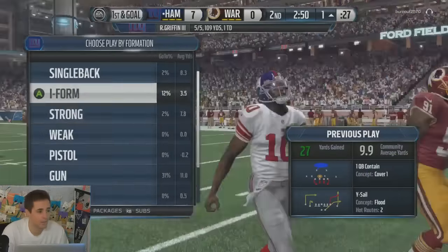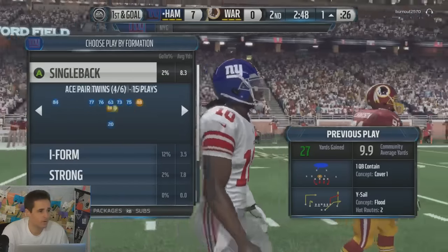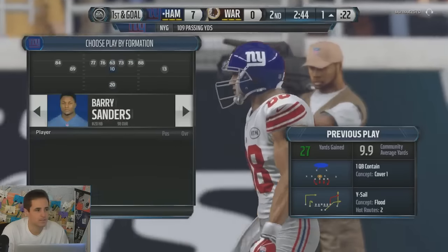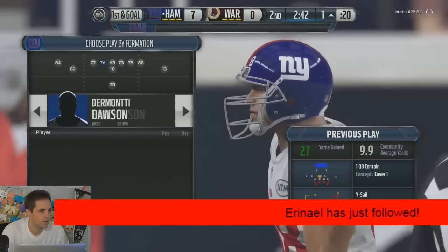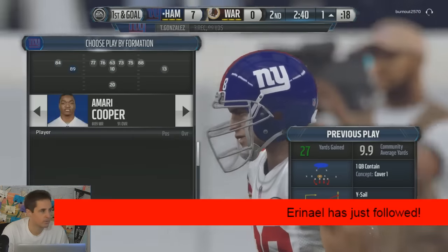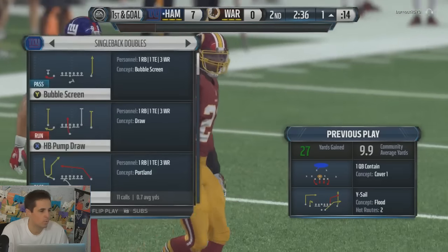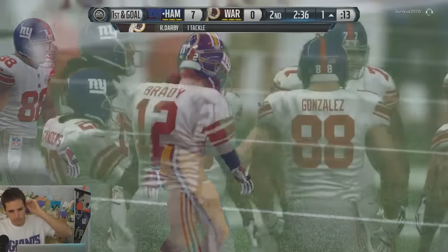We're now 5-for-5 passing, and let's see if we have a red zone play. This is one that works a little bit — we're working on the consistency. We're going to sub in a big receiver in the slot and see if we can throw it up to him for the score.